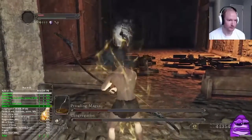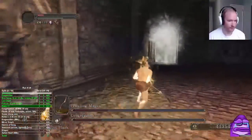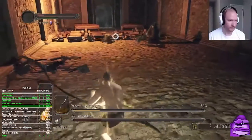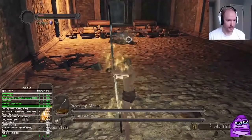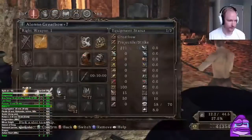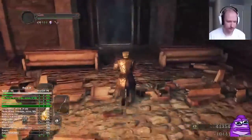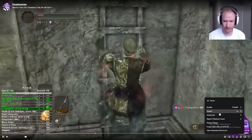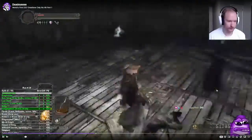I dodge one more hex, trigger the AoE before I punish so I have more time as an opener, and then after killing Magus it's just the crawlers — give yourself space and they're easy. That's the non-meta Congregation fight. I'll fast forward through this next part since it's pretty much meta.